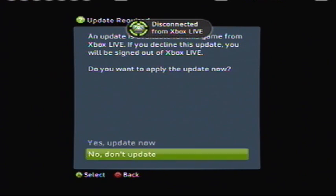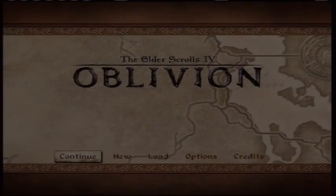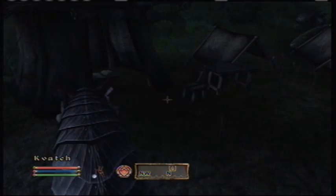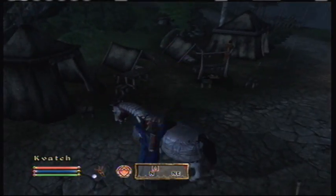Once that's done, we're going to load up Oblivion and it's going to ask you to update. It's going to say Disconnected from Live, so you can't talk to your friends during this glitch. You're going to press No. Now load up any save game, whichever one you want — I ended up in Kabach because I saved there.